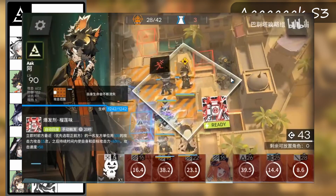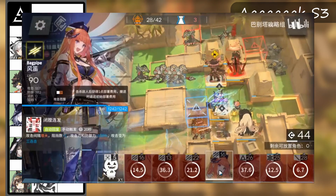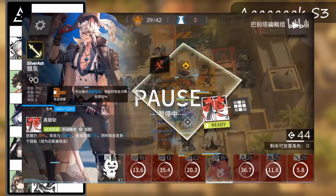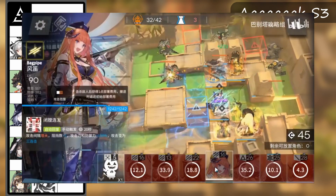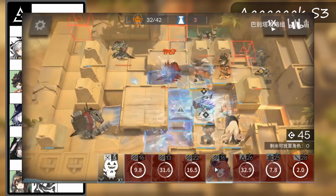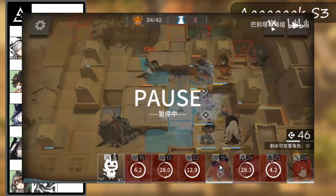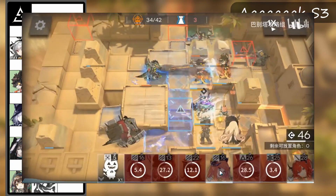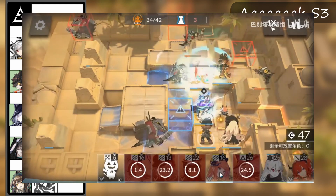Next up we have Ark, which is a core unit in most of the clears. He enables Silverash to deal with the top side enemies much more effectively. With the aid of Ark, Silverash is able to take care of one of the crocodile casters, which is incredibly helpful seeing as the other can be pulled into the middle hole. The vast majority — 90 plus percent — of risk 30 plus clears use Silverash, and it's natural to pair him with Ark, otherwise he barely leaves the caster alive and forces you to come up with a different strategy.